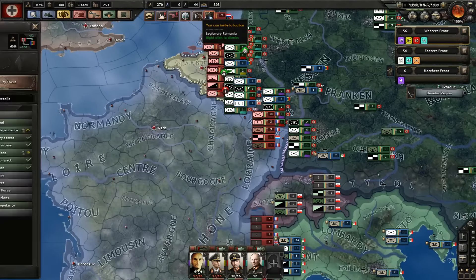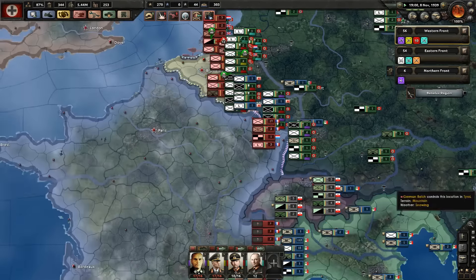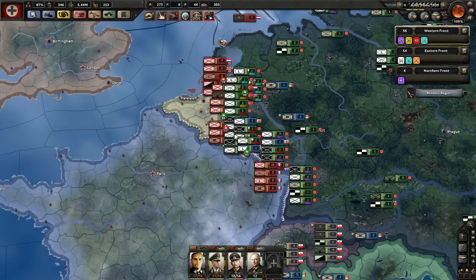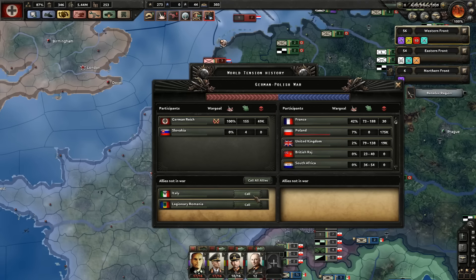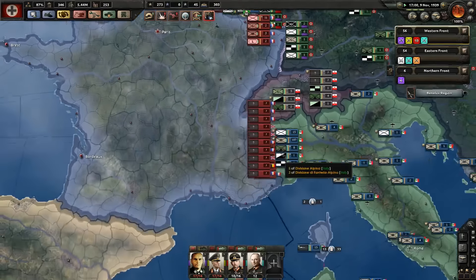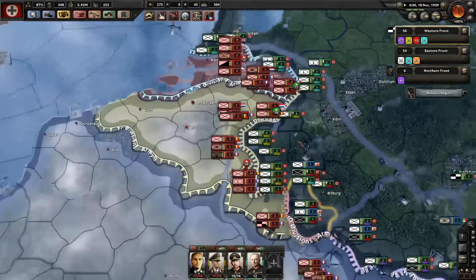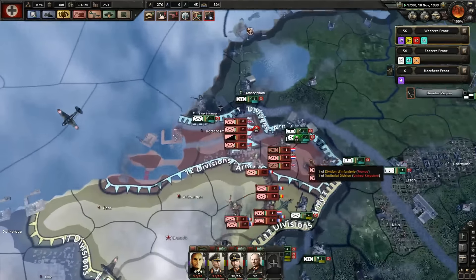Who can I invite? Romania — yes, I will gladly accept that. Looks like Luxembourg has capitulated — oh what a surprise. Calling Italy — they should launch their offenses over here hopefully, force the French out over here so that I can do whatever I want over here.